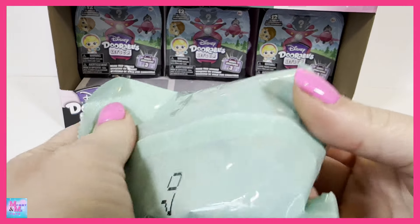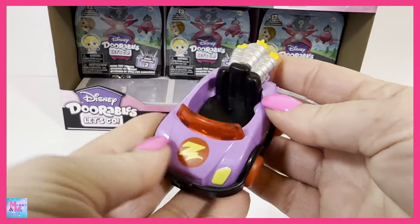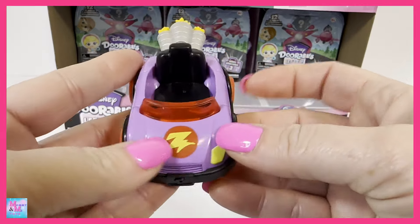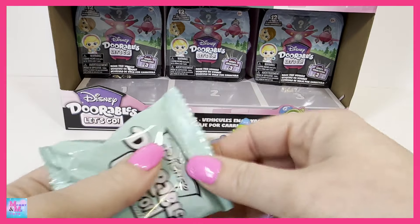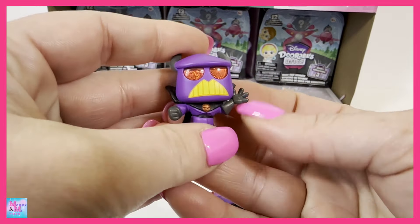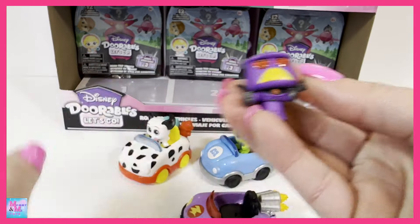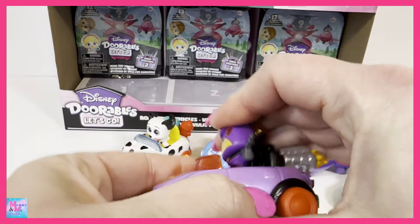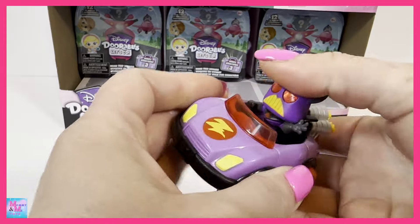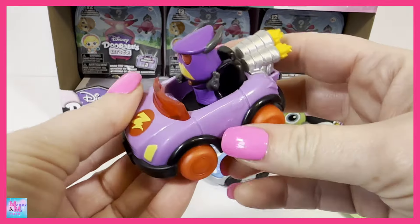I really want to see Bo Peep and Dumbo, and Ursula would be pretty cool as well. We definitely got Zurg — definitely looks like a Zurg vehicle, judging by the colors. And we do have Zurg. Zurg is a very cool-looking character. I like those red eyes and the fact that he is purple. Love this one, looks pretty awesome.